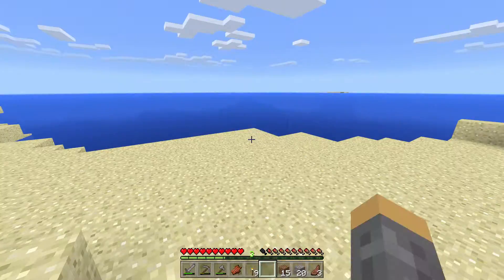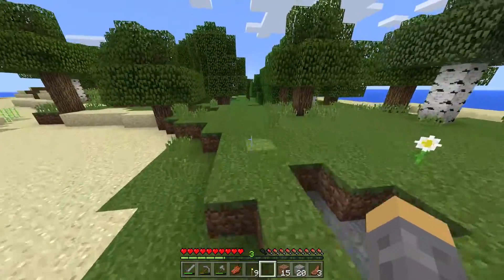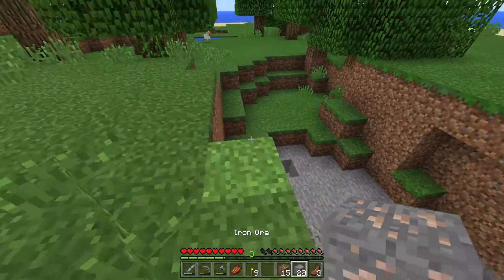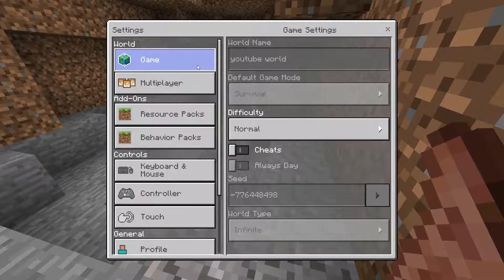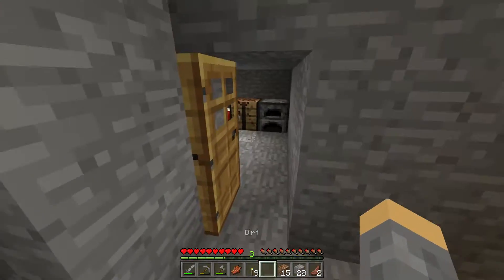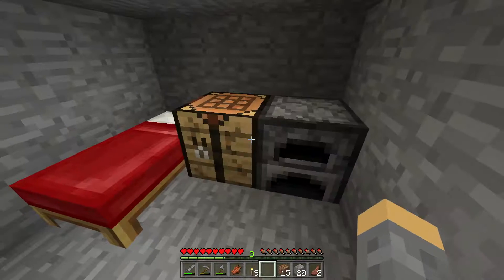If you can't see that, that's one of those underwater castle things. I've actually never been in one but I really want to go check it out. I have a decent amount of food on me. Let me make sure we're on normal — yeah, should be on normal. All right, so to get there I want to actually build a boat.